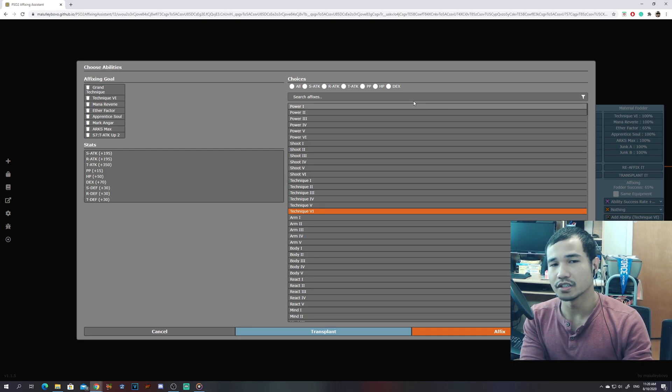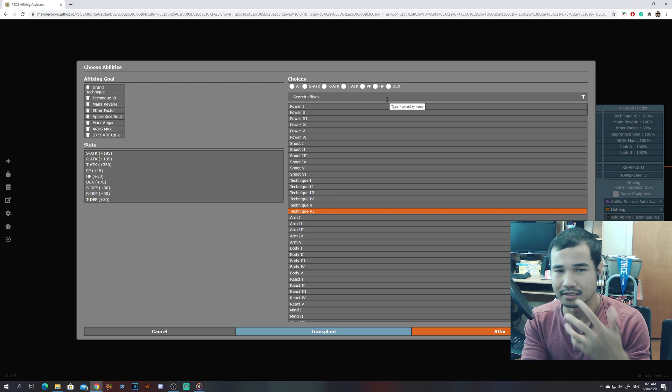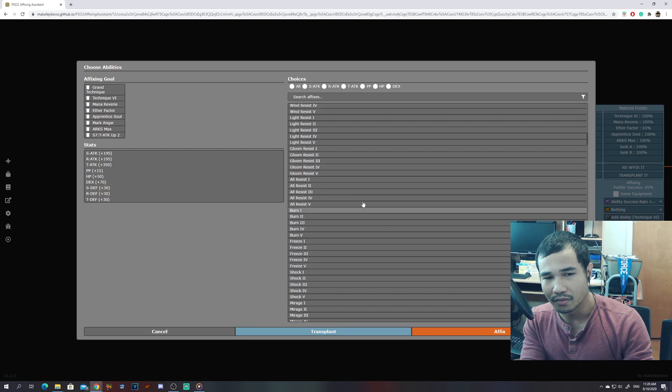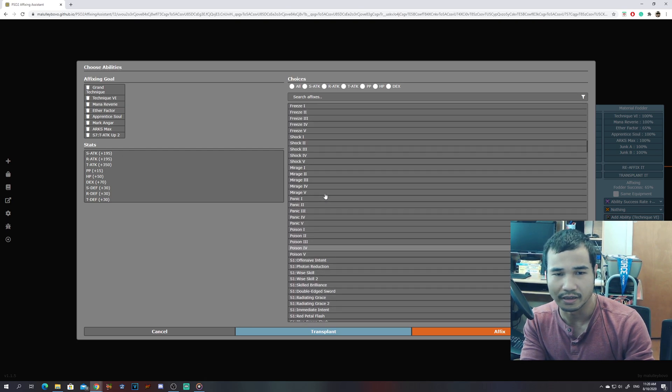Now if you want to look for specific stats you can, but it doesn't give you all the stats. It does not list the SRT defense, does not list the resist, and does not say some other things as well. So once again, if you're not familiar with all these abilities I would advise you to go to the simulator first before touring around with this.